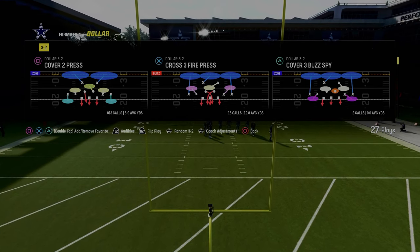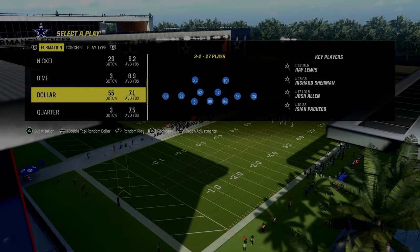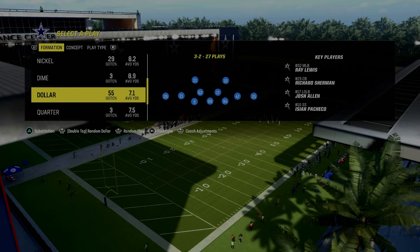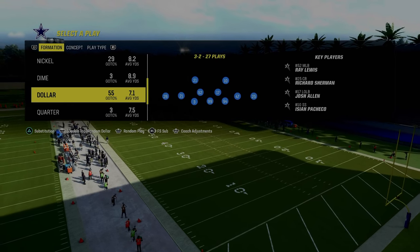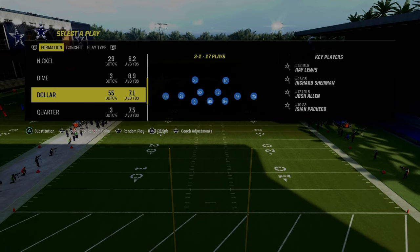The way that I like to defend Bunch Tight In is I do like to utilize the free safety sub package out of the Dollar 3-2. If you look at the bottom, you're going to see the packages icon. I'm going to flick my right joystick to the right one click, and you're going to see it's going to turn on this free safety sub package. In a regular game, you're going to have to sub out and sub back in all your players, but here in practice mode you don't have to.